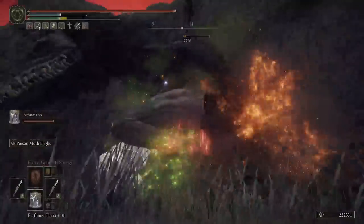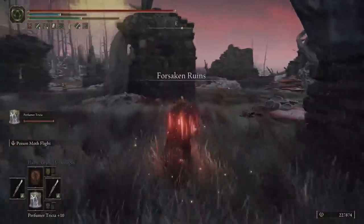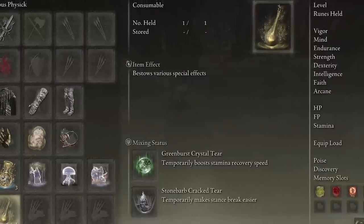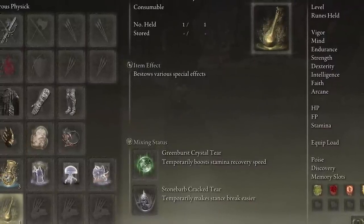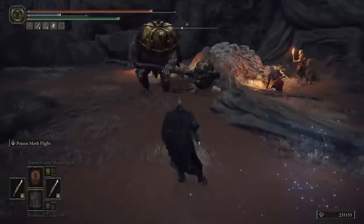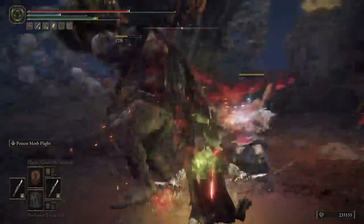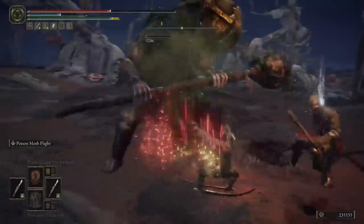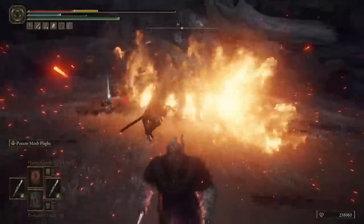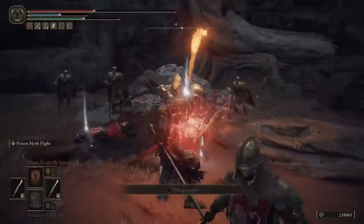The last thing to cover is the Flask of Wondrous Physic, which contains the Green Burst Crystal tier to temporarily boost stamina recovery speed, and the Stonebarb Cracked tier to temporarily make stance break easier. With the amount of swings you're doing with the dual weapons and the single weapon, this makes everything a lot easier, and having stance break be easier is always a plus when you're not using greatswords or colossal weapons.